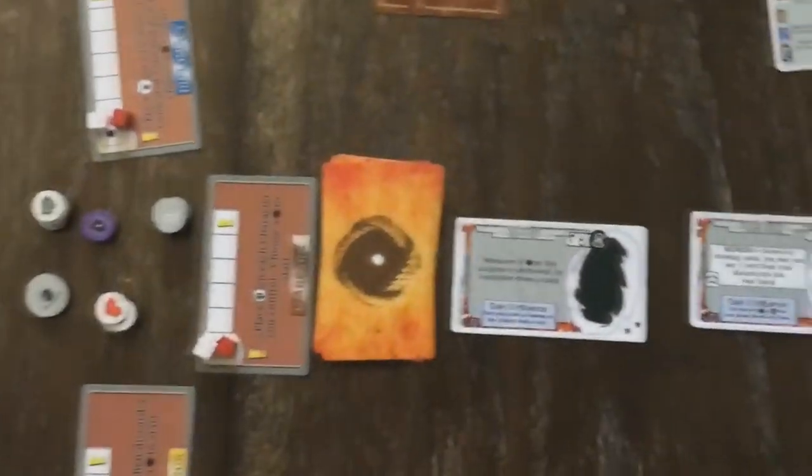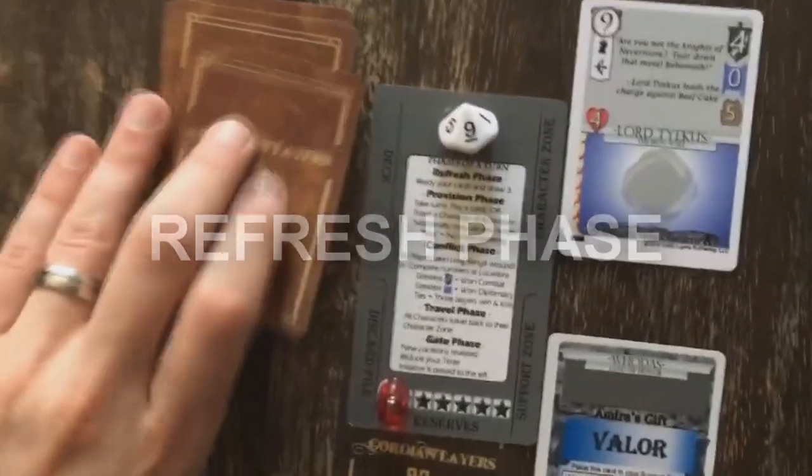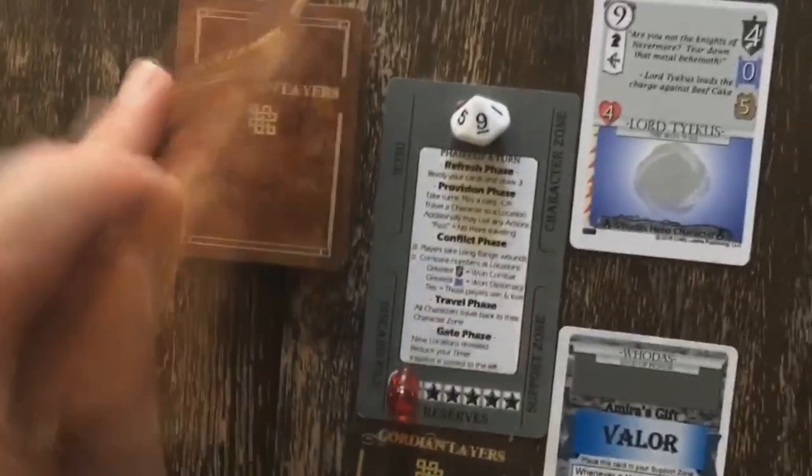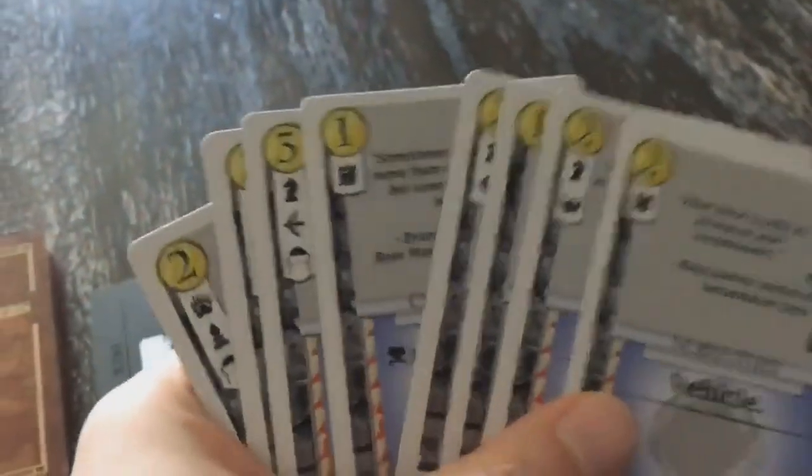Gordian Layers features a shared turn system. A single turn of the game features several different phases that all players will participate in before moving to the next. The first phase of a turn is the refresh phase — in initiative order, each player draws three cards and readies all of their committed cards. The next phase is known as the provision phase. This is where all the decisions happen. In initiative order, you will be performing a procurement act or a deployment act until every player has passed on their initiative.